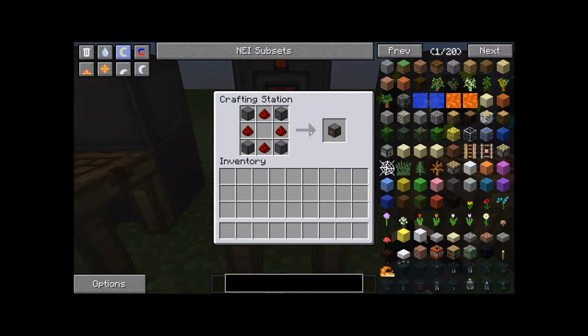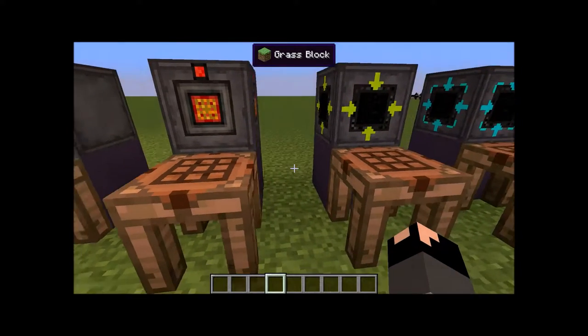Next item is a power tap. This is where you pull the power out of the reactor, and in order to make this you need reactor casing in the corners, and a redstone and diamond. Very simple recipe.